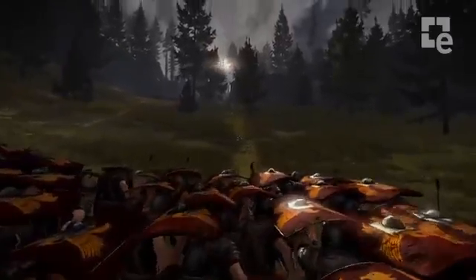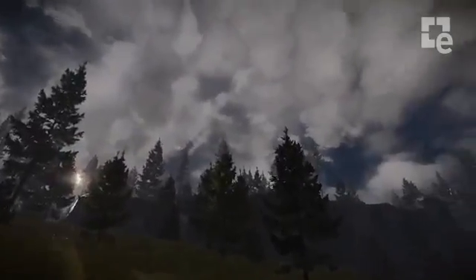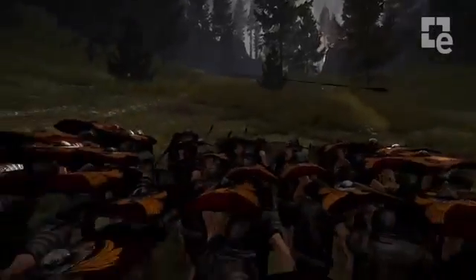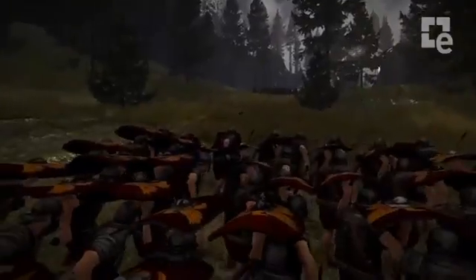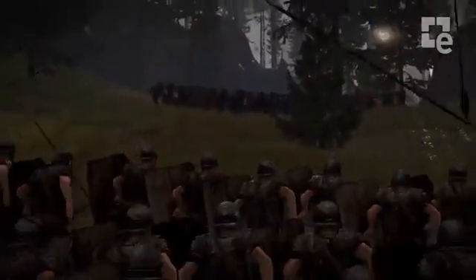One of the formations that the Roman legionaries can adopt in battle is the Testudo, or Tortoise Formation. When they place those massive rectangular scutum shields edge to edge, they make a brilliant defense against arrow fire. When they get close enough to the enemy, they'll bring their shields down and charge.